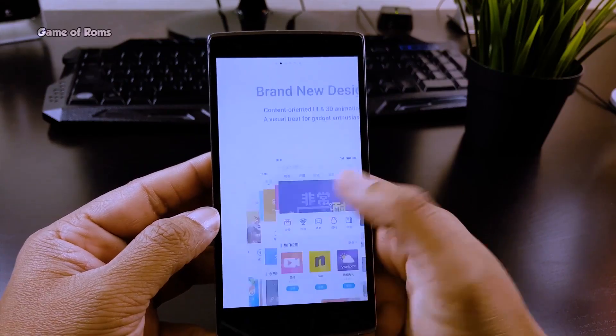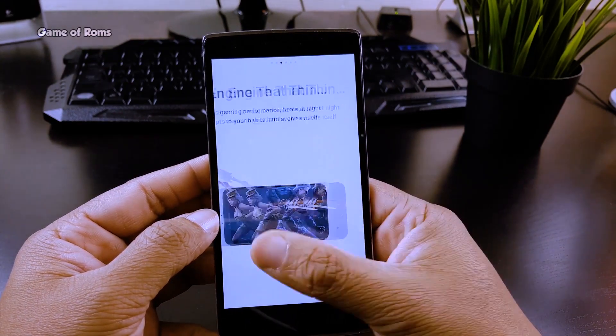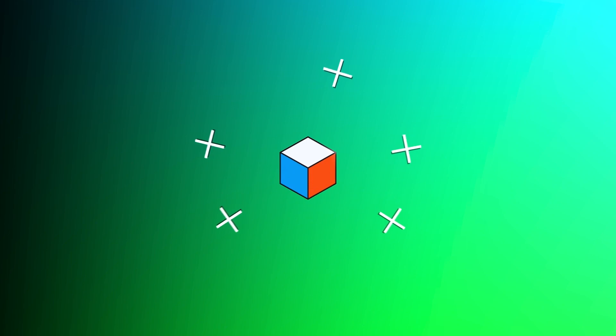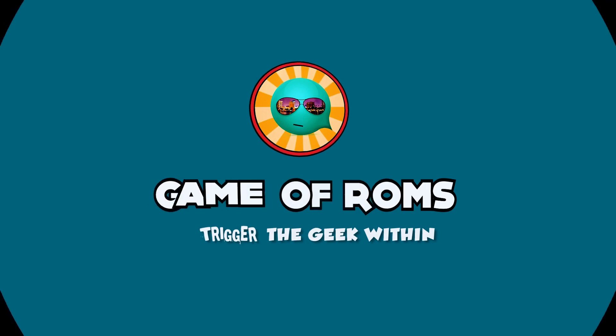If you don't know how to install this ROM on your phone, I have made a separate video on how to install Flyme OS 6 on the OnePlus One. You can find that video via the eye button.